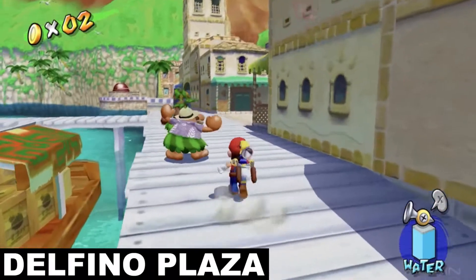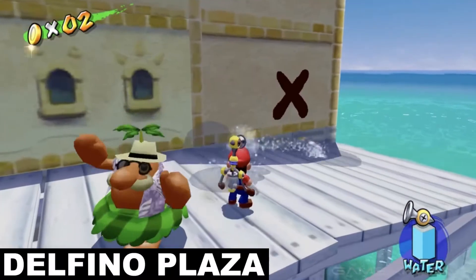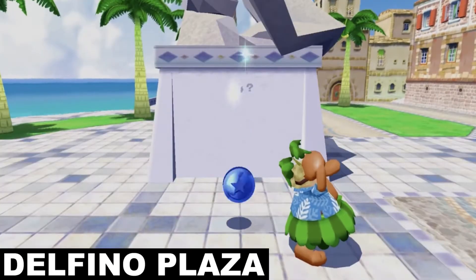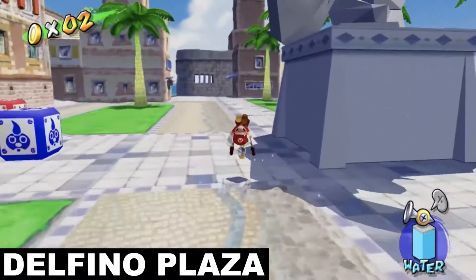The next blue coin is the exact same thing, only in reverse. Right where you picked up your blue coin on the dock, you'll see another red X on the wall in front of you. Spraying that red X will cause another blue coin to appear next to the right side of the Pianta statue. So go ahead and quickly grab that blue coin before it's too late.